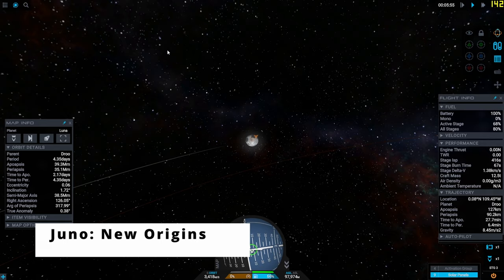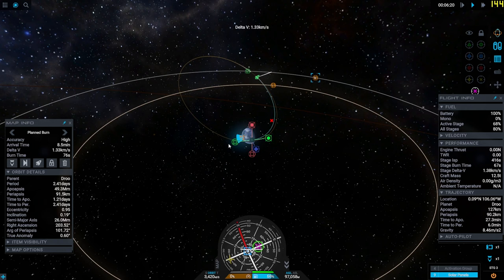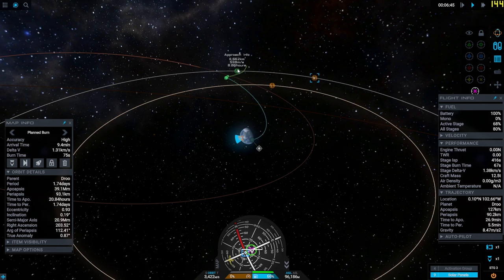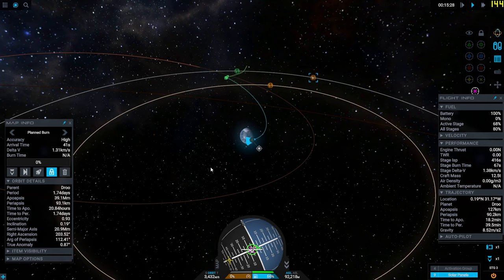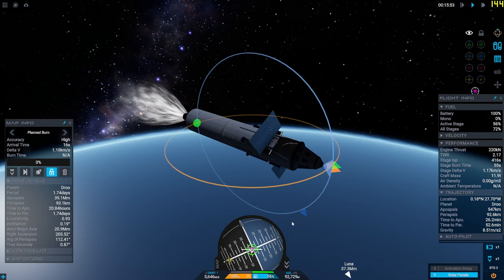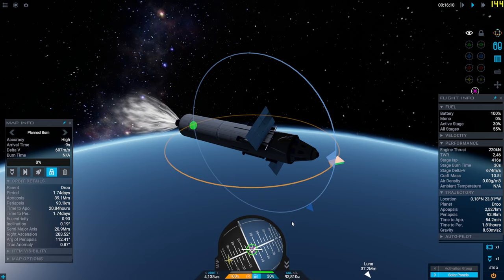Looking at Juno: New Origins, we're going from Dru to Luna. All the information you need is there, similar to KSP1. It takes a little adjustment to figure out what the parameters mean, but it's pretty easy to deduce you'll get an orbital insertion — approach info and all the information is there. Performance is butter smooth. It's running amazing, but it looks what it looks.